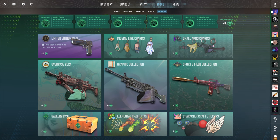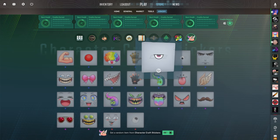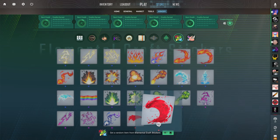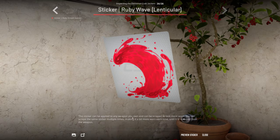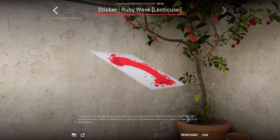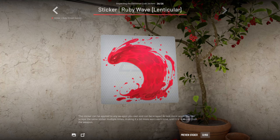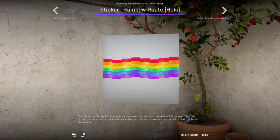Next up are the Elemental Craft stickers. These, in my opinion, are way cooler than the character craft ones. The elemental ones are just dope. I really love the look of the red ones — the lenticular red, the wave, it looks so sick. We've needed new content for so long. I know it's annoying to a lot of us that we didn't get any new maps or any gameplay fixes, but it is what it is. We got some new stickers and skins and the degens are happy — that's all that matters. I just noticed this sticker as well. This is fire.